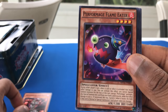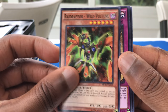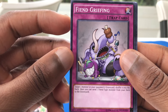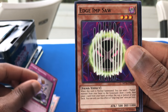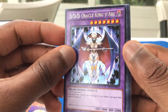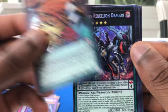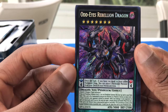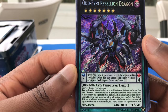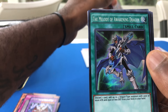Engraver of the Mark. Performage Flame Eater. Raid Raptor Wind Vulture. Bad Luck Blast. Fiend Griefing — target one monster in your opponent's graveyard, shuffle it into the deck. Edge Imp Saw. DDD Oracle King D-Ark — nice, D-Ark is nice. Majespecter Raccoon Bunbuku. Odd Eyes! I was just saying I needed some Odd Eyes — Odd Eyes Rebellion Dragon. Look at that art, man, that art is freaking ridiculous. Melody of the Awakening Dragon — I love that card, that's a really good card.